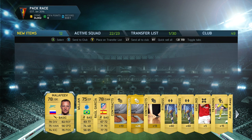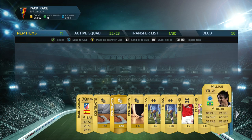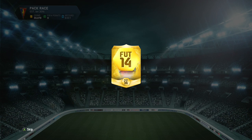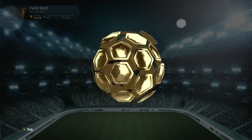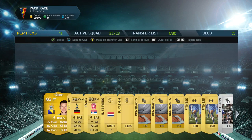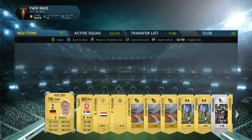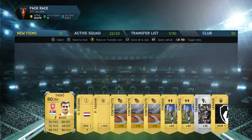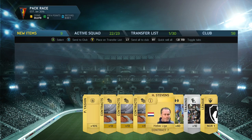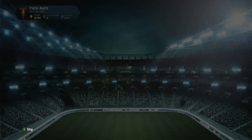I'm happy because if I hadn't gotten a goalkeeper, I'd have been out of luck — whatever I get in the 10 packs is what I get. But I'm happy I got a goalkeeper, and Malafeev is pretty good. Heading into our fourth pack, we get Dzeko. So we get two good strikers and Holtby, who's a decent CAM, and I'm pretty happy — these are three players I'm definitely going to use.